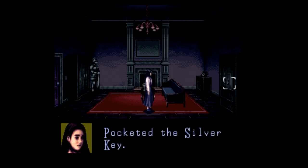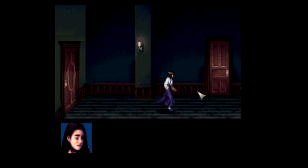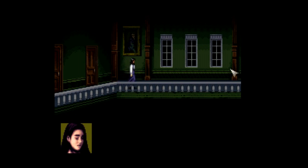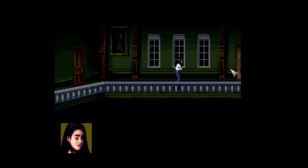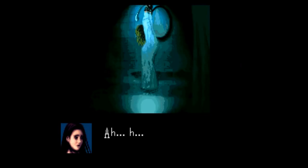What makes Clock Tower work as well as it does is the incredible sound design and, more importantly, just the overall sound direction. It is seriously unnerving to hear no music — only your own footsteps — and you're just waiting for Scissor Man to appear again, and he could come from anywhere. Then you hear that creepy music cue, which is perfectly done, you hear the snapping of the scissors, and you hope your hiding spot is good enough that he'll pass on by. In other words, Clock Tower has next to nothing to do with gameplay and everything to do with how you feel as you play it. It's all about the experience.